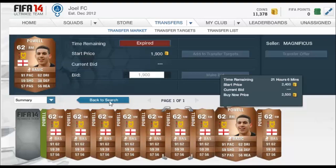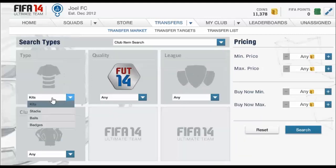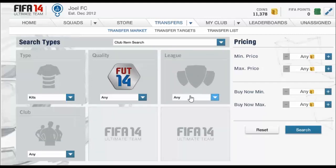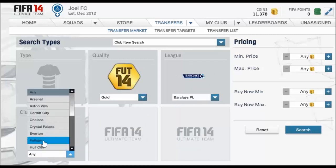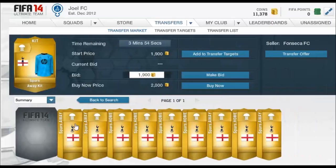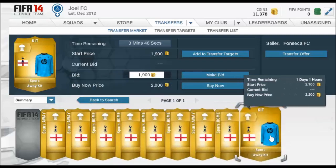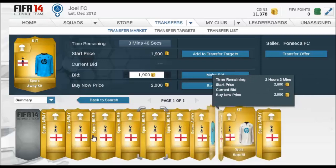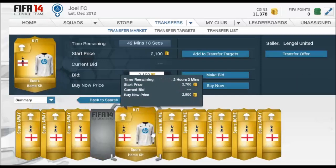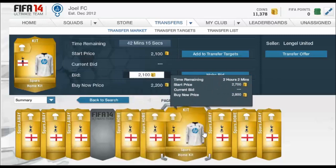I'm going to show you another example that may be a little bit easier, but not as many coins — it may not be as quick and profitable, but it will definitely work. Go to Barclays, you probably need kits — go for Spurs, just click on Spurs and search, and you'll see there's only one page. You can buy five home kits for Spurs. There's one for 2,200, then the rest are all at least 2,900.